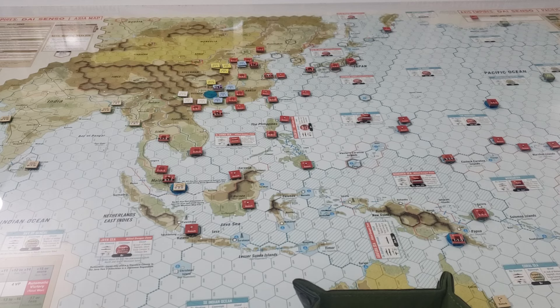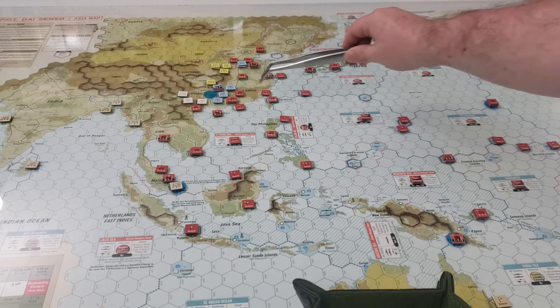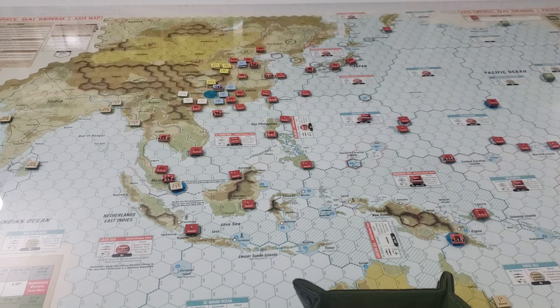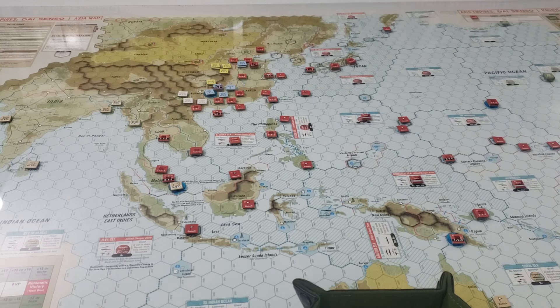We can attack in China — a two-to-one attack should satisfy the Bonsai requirement. We roll and get a two, so a DR-one result: this unit retreats and we advance after combat. That satisfies the Bonsai condition. The Americans get one replacement point — one infantry replacement point.